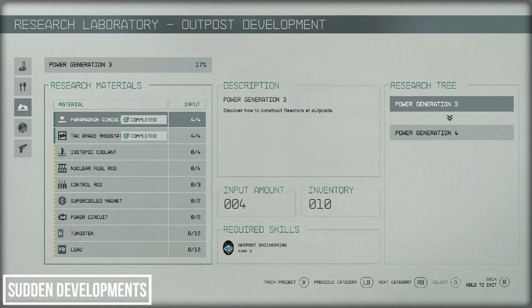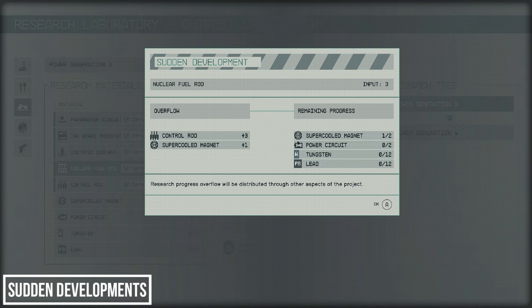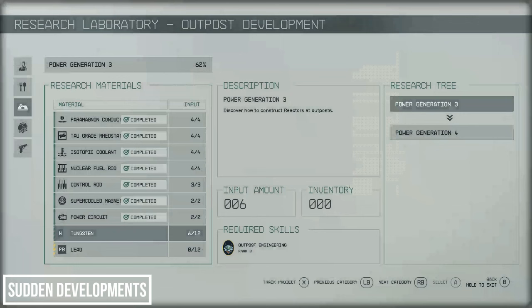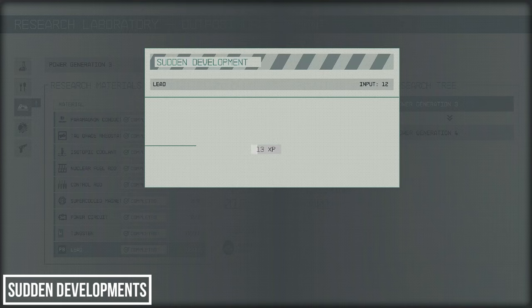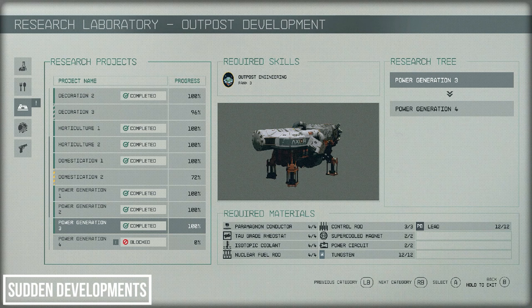Another overflow of one nuclear rod — we've saved 25 resources on that one. Another sudden development: three control rods and one super cooled magnet — that's skipped one and a half requirements. We have another one — four sudden developments in a row, a power circuit this time. Five in a row! We did get an overflow, and then on the last one — lead — we got another overflow which filled all six tungsten. We completed the research using probably half of what was required, and that's already on top of the 60% reduction you get at rank 4.